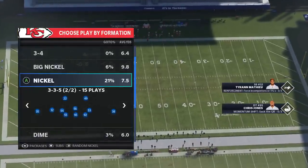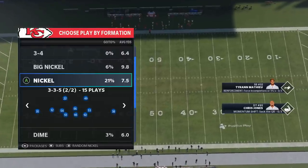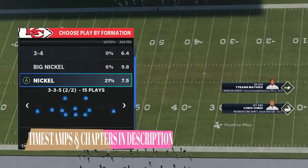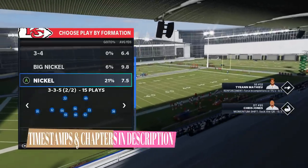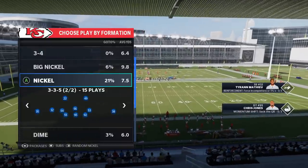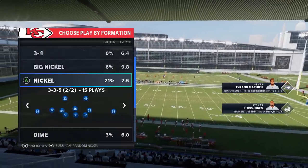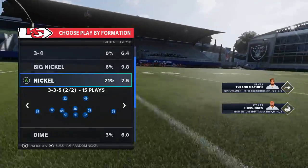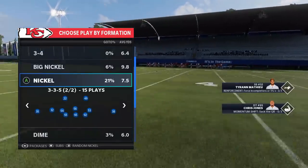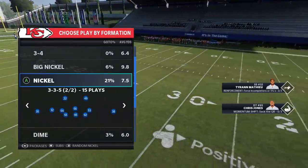I'm in practice mode right now just to show you guys how to do the setups, and then later in the video I'll show you in gameplay what it actually does to opponents. It has a very common effect — opponents make the same mistakes over and over, which typically results in a lot of interceptions. It's also a really good run defense, so I'm going to show you both: how to set up the defense to stop the run and how to stop the pass, because to me it's one of the best defenses in the game right now.